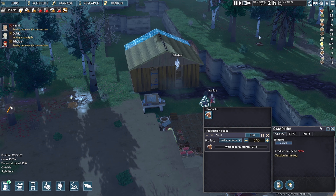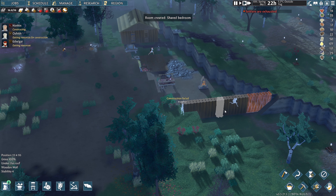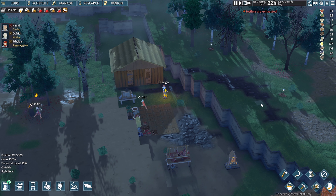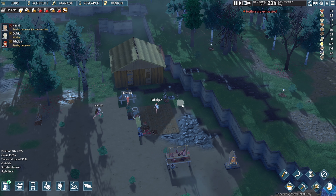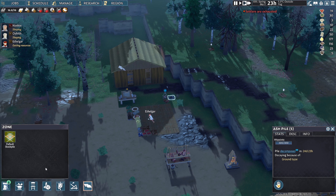Let's queue about 30 logs. Osfrith has come to do research, Ethelgar is cooking. What do we use ash for? I'm not sure but I think we might need it. Let's set up a dumping stockpile for waste, keep the carcasses separate since we'll process them. They're sleeping in a house tonight! Now we really need to work on improving our resources.